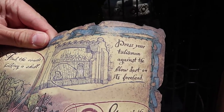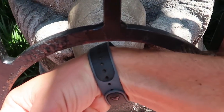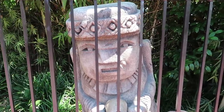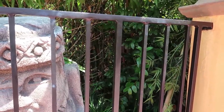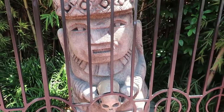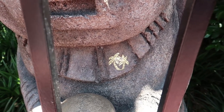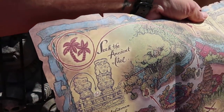'Find the oracle holding the skull - press your talisman against the blow dart on its forehead.' There's the skull and there's the blow dart on its forehead. 'You seek the treasure? I will show you where it lies. Beware - dangerous man! You're fired!' Uh oh - blow dart! Oh no! 'My magic has protected you. Look who's asleep! The spirits of the island are prepared to give you the treasure. Search your map for the magical heart of the palm tree - it will lead you to the treasure.'